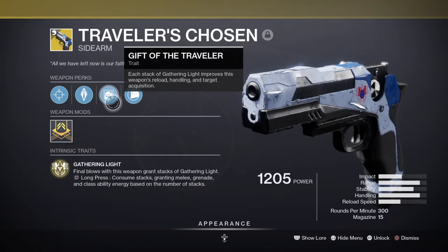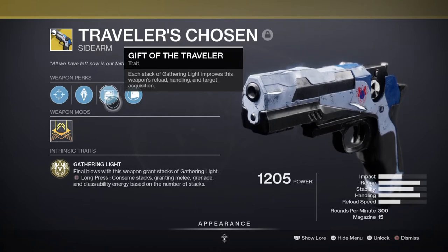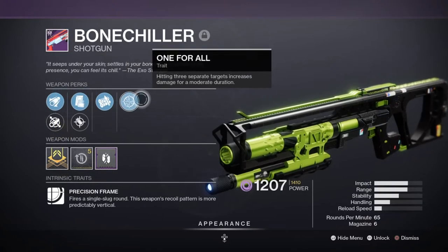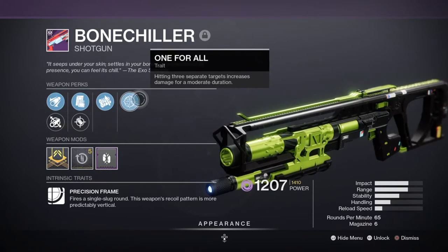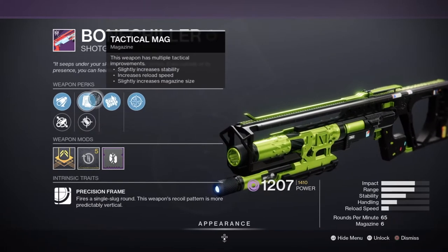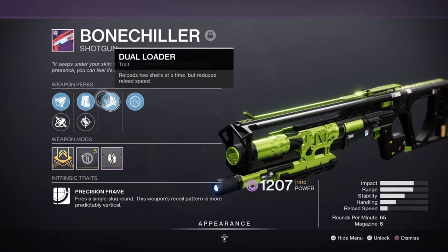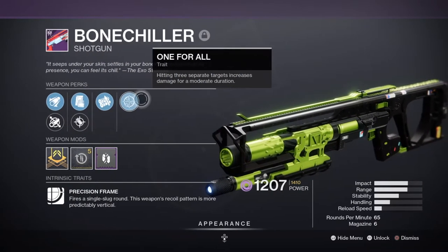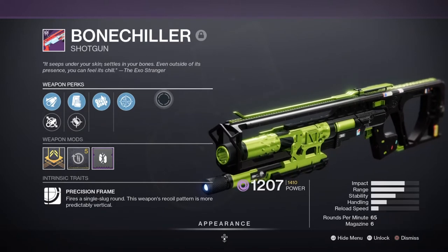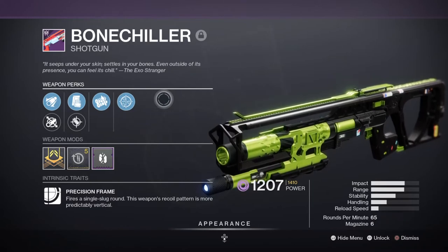If you don't have the weapon then it might be a slight issue to pull off the current build, but like I said earlier, you have to adapt the ability buffs to a specific stat instead. For a secondary, I'm going to be using the Bonechiller shotgun with two new perks: One For All and Dual Loader. You'll want to have something that has both range and damage to it, such as a grenade launcher, or something that can be switched out quickly to stagger an enemy, such as a shotgun. The Bonechiller, although a slug round, is quite decent in PvE with its crit multiplier and works really well like any other shotgun you have in mind.